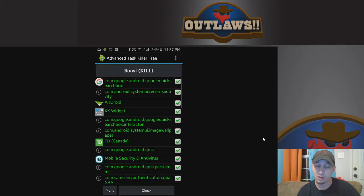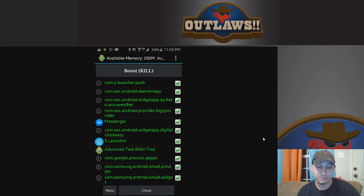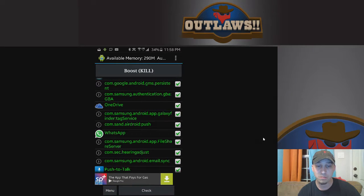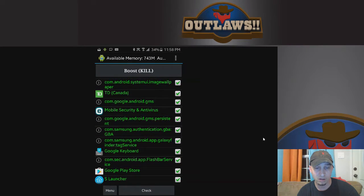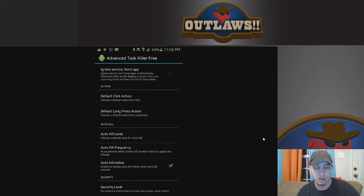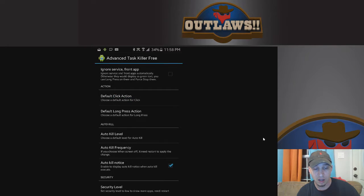I run Advanced TaskKiller Free, and it goes ahead and checks and will boost all of your applications. When you go back in there, there are certain things that will run in the background, but you can auto-start it and choose an auto-kill level — mine's aggressive. There's also an auto-kill notice so that when things are running in the background and get closed, it will tell you.